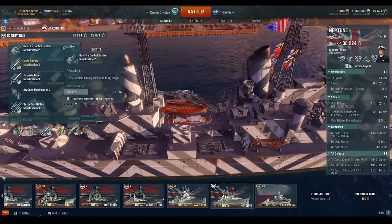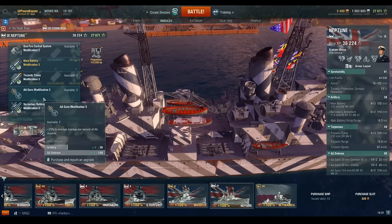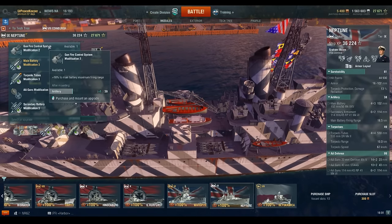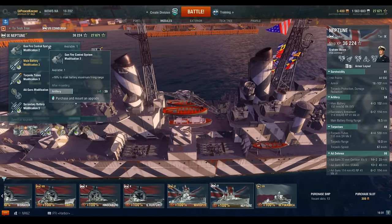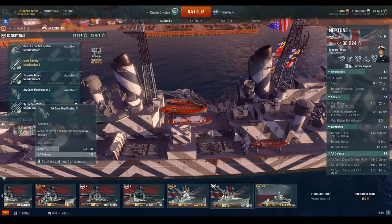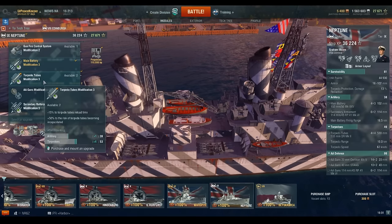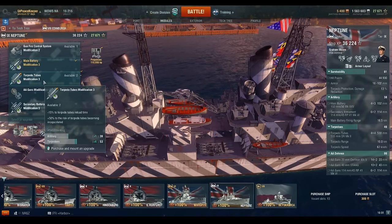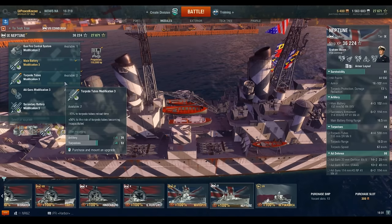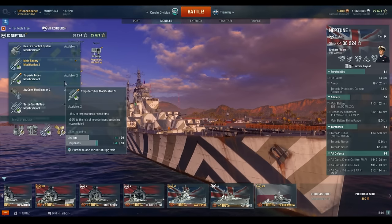Another option many players take is AA Guns Mod 3, which increases DPS of your anti-aircraft mounts by 25%. For more cautious players, Gun Fire Control Systems Mod 2 increases main battery firing range by 16% — though I personally don't see it as nearly as viable, since those shells aren't doing a whole lot of damage at extreme range. Torpedo Tubes Mod 3 is an option if you want to abuse your torpedo tubes, but the rate of fire module is far more impressive and useful across more situations.